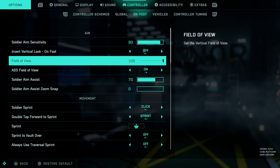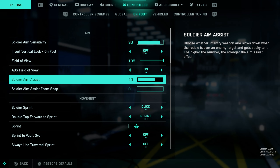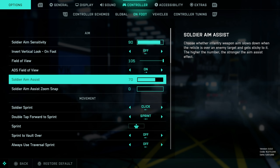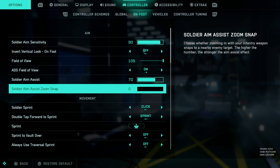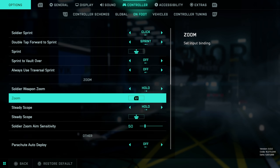Field of view again is 105. Soldier aim assist is on 70. Aim assist in this game is pretty bad, so this isn't the ultimate setting — I just got used to using it. Definitely don't use zoom snap — this will ruin your muscle memory. Turn this off as soon as you get into the game, or if you actually want to get better. I would definitely recommend turning that completely off.